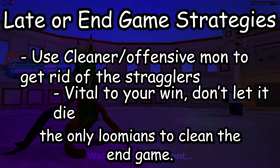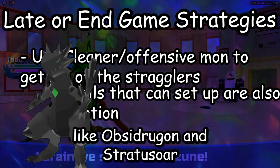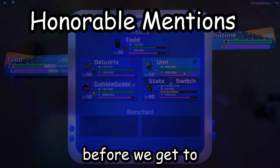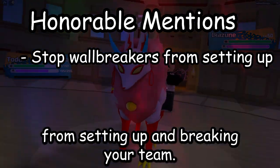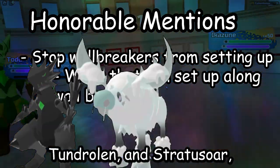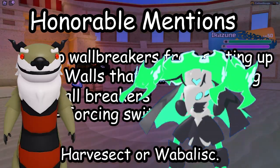However, cleaners aren't the only means to clean the endgame. Walls that can set up, like Obsidrigon and Stratosaur, are good to keep for the endgame, but using cleaners is the easiest. An honorable mention is filling your roster with walls that can stop wallbreakers from setting up and breaking your team. This can come from walls that can set up alongside wallbreakers like Obsidrigon, Tungle, and Stratosaur, or moves that force lumens out like Driving Force Harvisec or Wobblings.